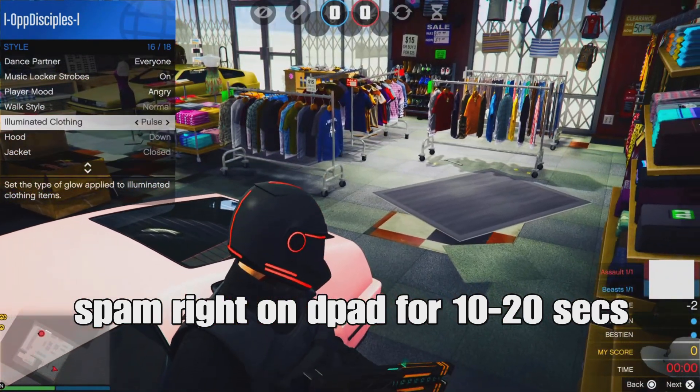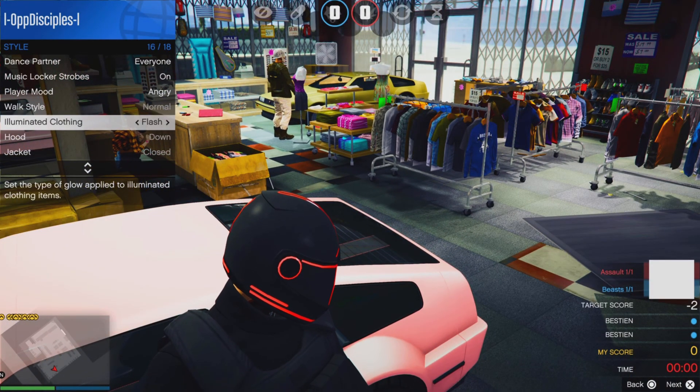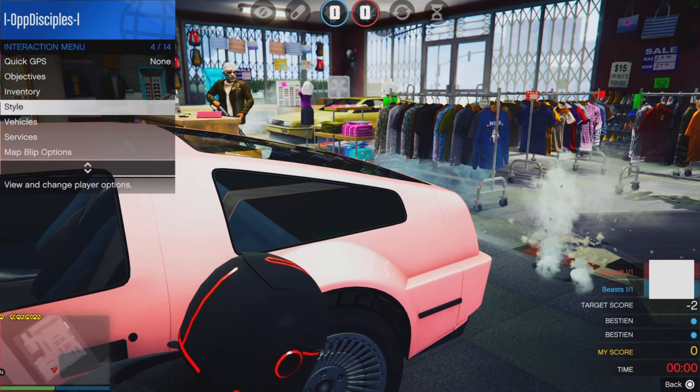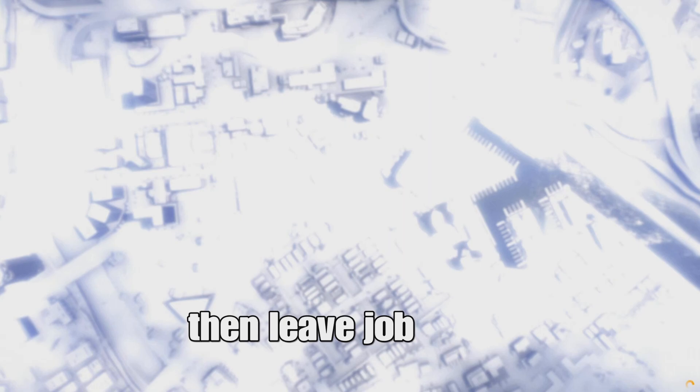You want to spawn right in there for about 10 to 20 seconds. I did it for about 20 seconds, but you can do it for 10 seconds. After that, what you basically want to do is leave the mission — or leave the job — from your phone. I'm about to die right here so I'm going to try to leave it fast.